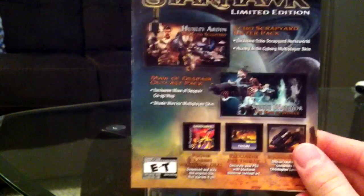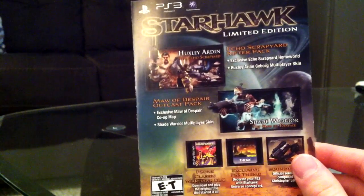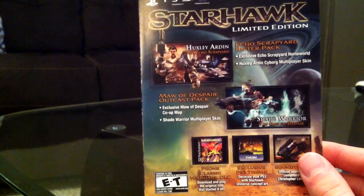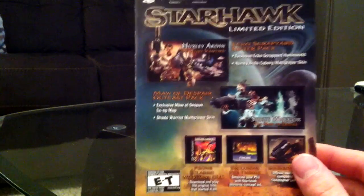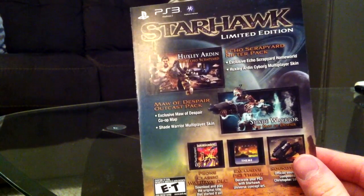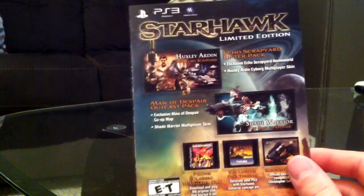Alright, so you get a full code voucher. It gives you the Echo Scrapyard Rifter Pack, which includes a new map and a new skin. You also get the Maw of Despair Outcast Pack — an exclusive Maw of Despair co-op map and Shade Warrior multiplayer skin. And down at the bottom you get the PlayStation 1 classic Warhawk as a free DLC download — turns out it's PS1, not PS2 or PS3!